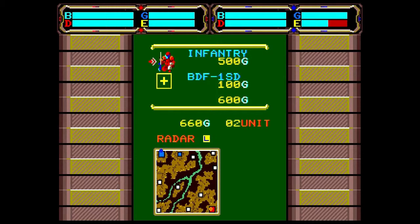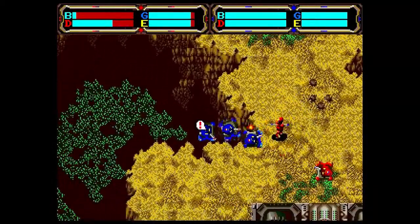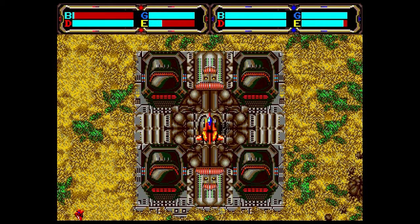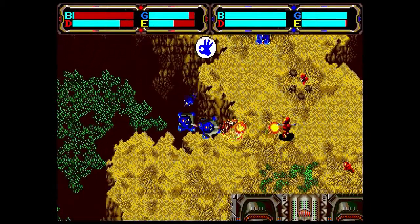Near the end I kind of figured it out — you see some of these smaller bases and you have to get four infantrymen into them. Then they take over the smaller base, which allows you to recharge your general and move further up the map. My major problem was there's no tutorial and no real explanation of what you're doing — you're just left on your own to figure this whole thing out. With a game like this, I was just so confused as to what I was supposed to be doing.